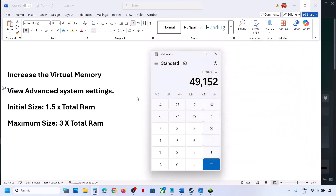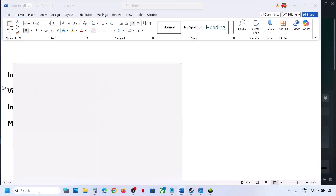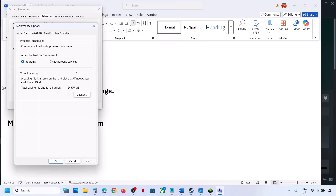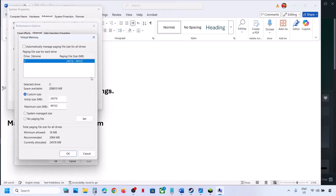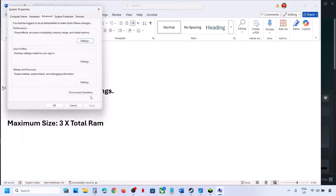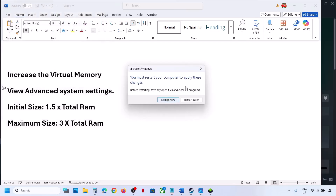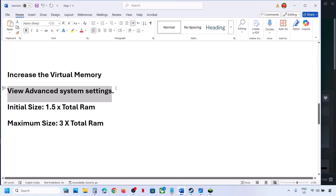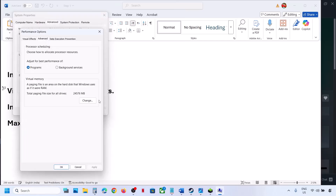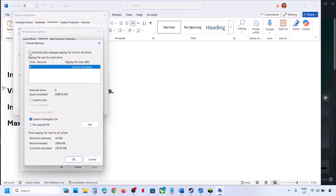Relaunch the game and check. If that does not work, type View Advanced System Settings again, go to Settings, Advanced tab, Change, and this time select System Managed Size, click Set, click OK, click OK again, hit Apply, click OK — you will see a restart prompt, restart and check. If still not working, revert to default by going to View Advanced System Settings, Settings, Advanced, Change, and re-check the automatic management box, hit Apply, click OK, and follow the next step.